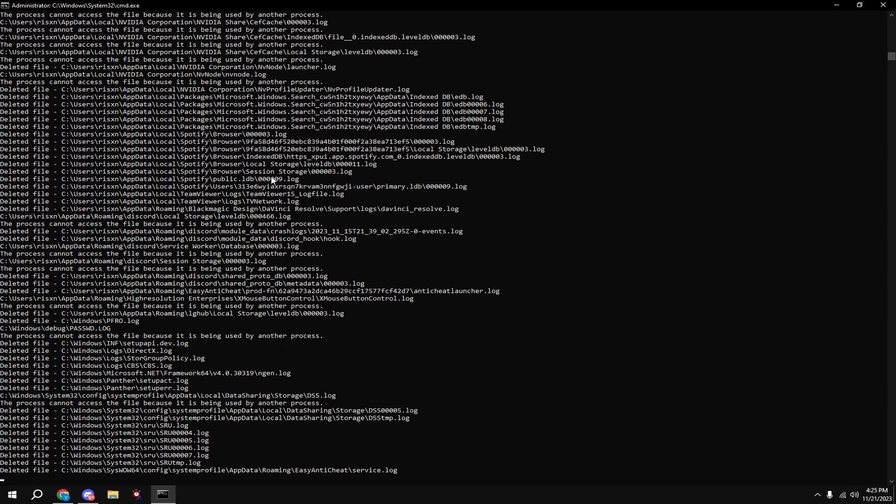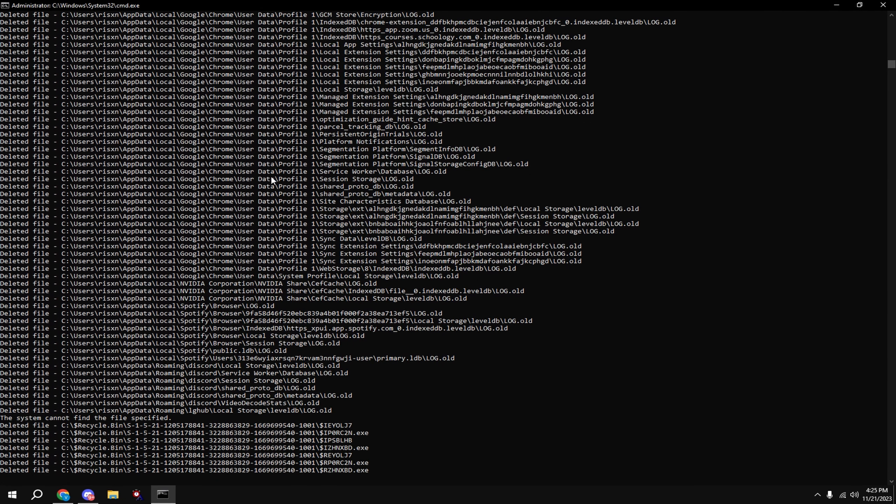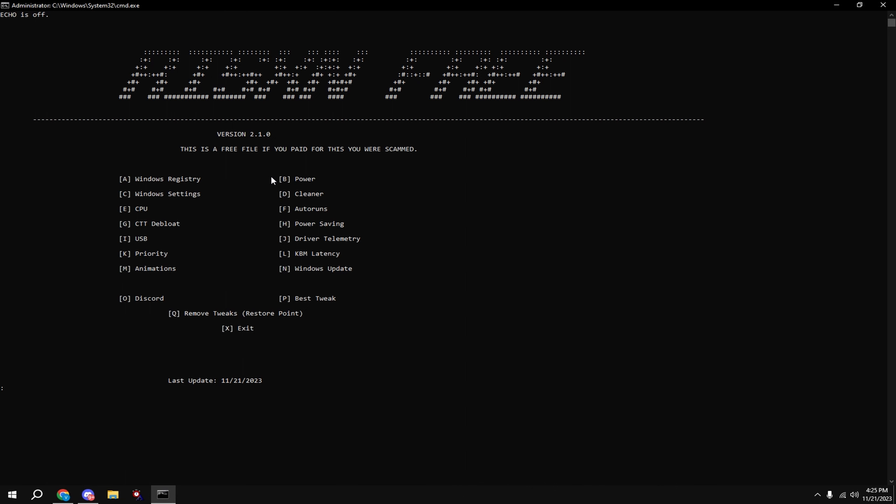Click on Ultimate Performance. If it's not up there, it'll be in 'Show additional plans,' so click there and click on Ultimate Performance. Then type in C — this will tweak your Windows settings. If you get any errors, it's because it's made for all versions of Windows including Windows 10 and 11.